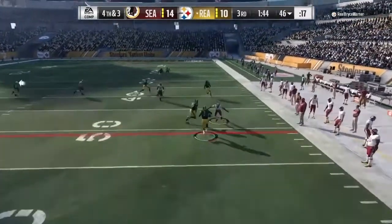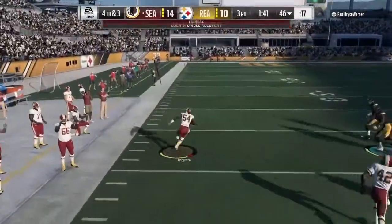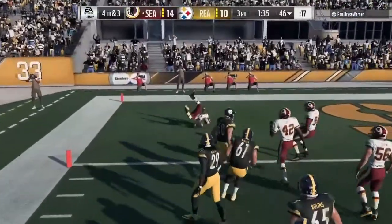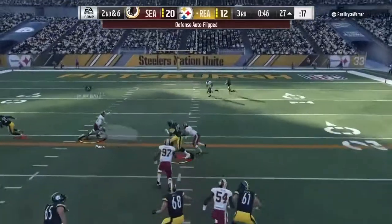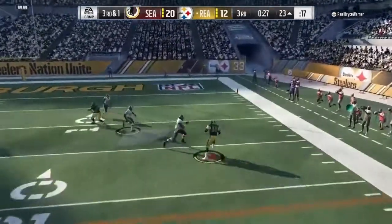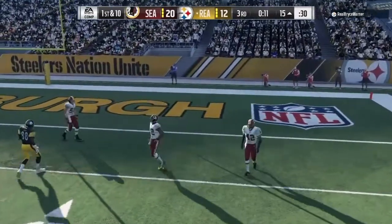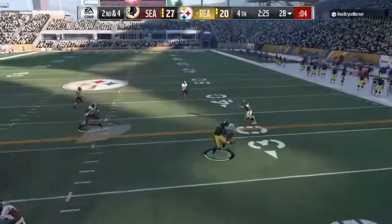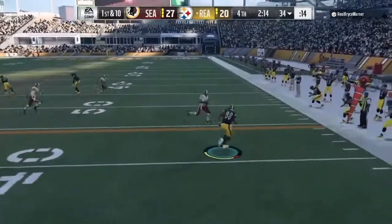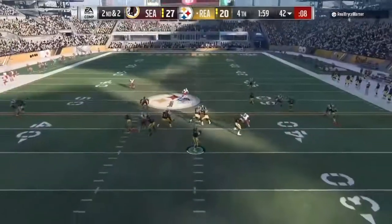The only real problem I had with this card is the catching. He dropped a few that he should have caught — some that maybe Stephon Gilmore might have caught, or maybe Dick Lane. I'm looking into getting that Night Train Lane but he's so expensive. This was only noticeable a couple of times in the fourth quarter, which is of course very painful when he drops an interception that would close out a game. Definitely has some brick hands. 74 catching, 61 catch in traffic, and 66 spec catch are not great at all.